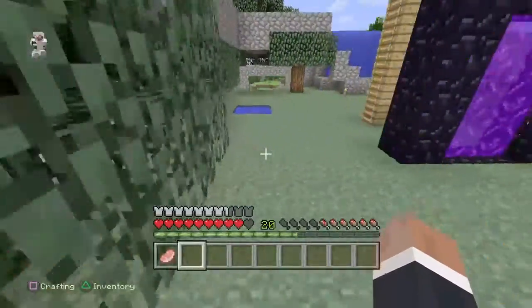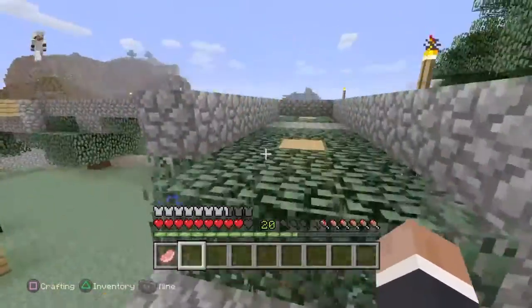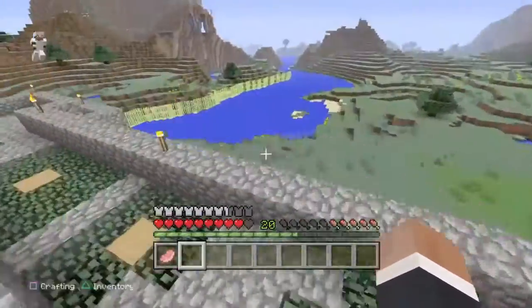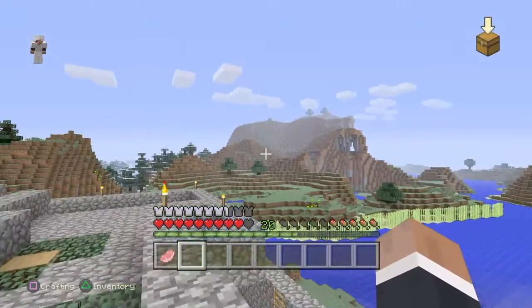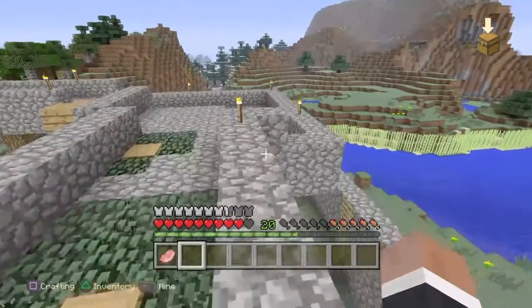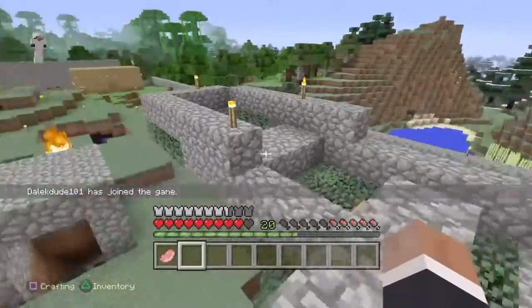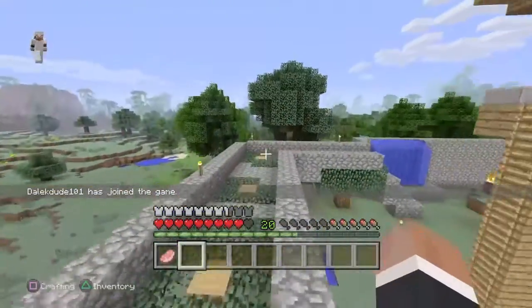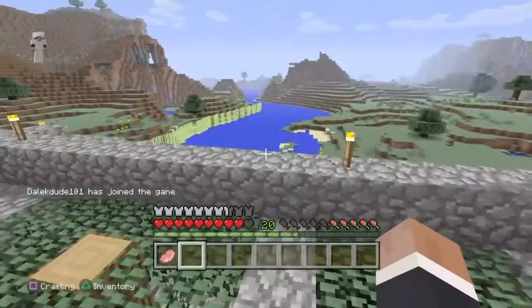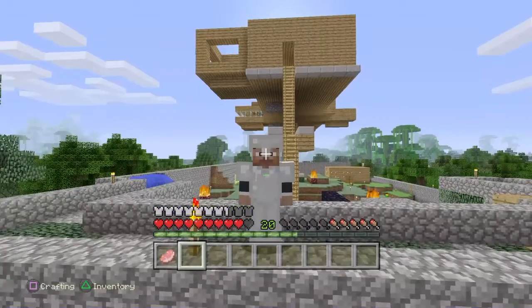I'm gonna show you guys the view up here. This is the view — you can see a lot of the world. There's a huge mountain there. We're trying to find horses because we have saddles but we can't find any. Lucas is destroying the world — he's right there. So that's about it for this video, guys. That was our base. We changed a lot — sorry I didn't get it all on camera, but yeah guys!